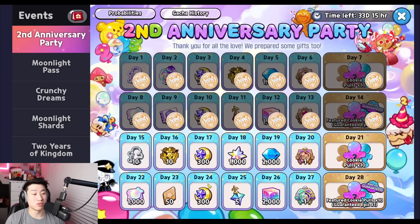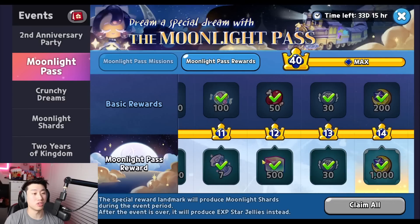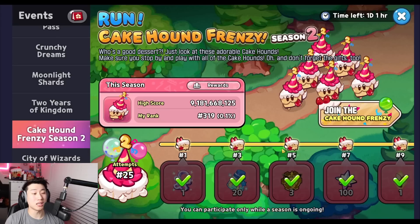On top of that, we get 2,500 from Crunchy Dreams, 1,000 from the second anniversary logging event, and also 1,000 from the free-to-play basic reward for the Moonlight Pass.